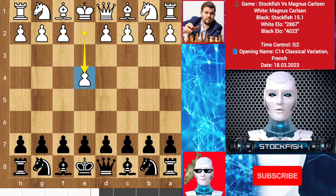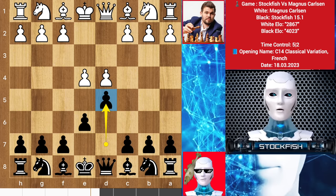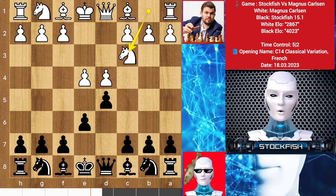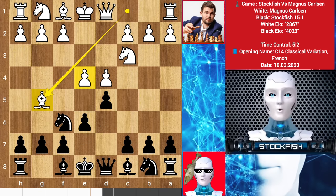He started with e4, we have e6 — French Defense. d4 by Magnus, I played d5. In French you have the c5 line, supported by the bishop, queen here to create pressure on these pawns diagonally, knight here to join the battle. We have knight to c3, knight f6. Magnus played bishop to g5.